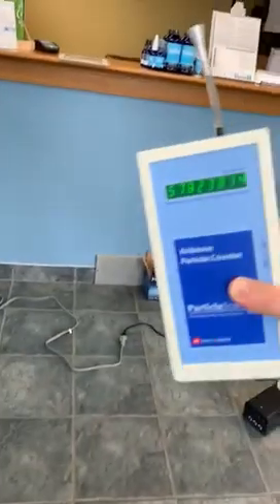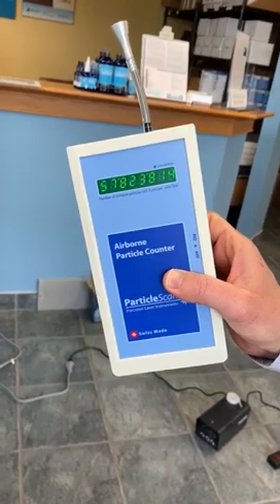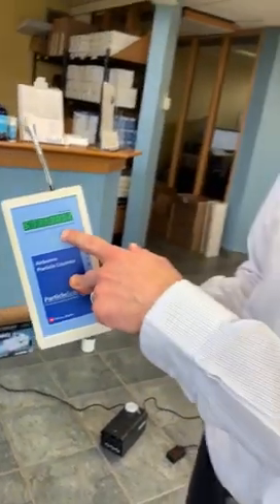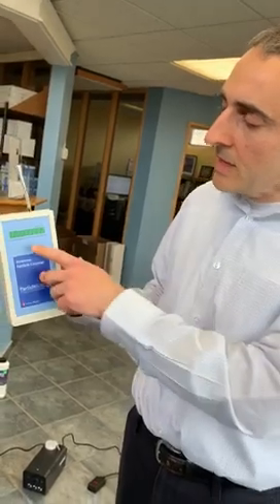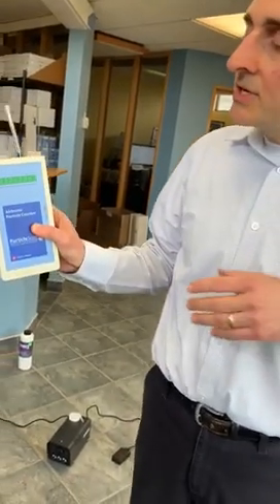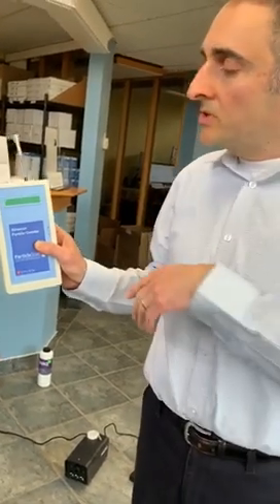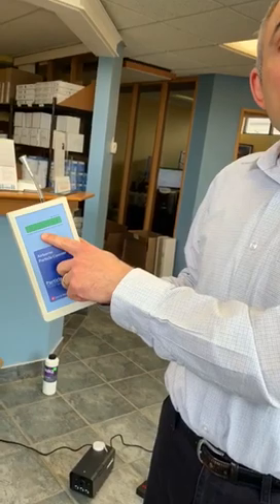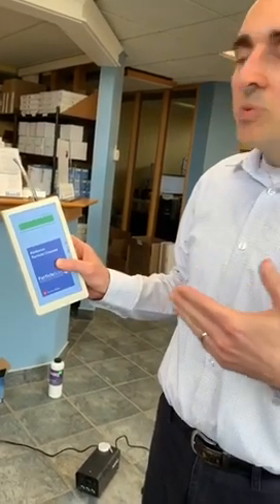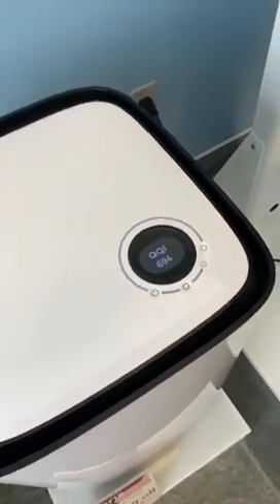The particle count is going down already. This is how many particles are in one cubic foot of air — think of a soccer ball. Smog levels typically start at three and a half to five million particles per cubic foot of air. Here we're at 53 million, so we've artificially inflated the pollutants. Let's see what we're getting here.